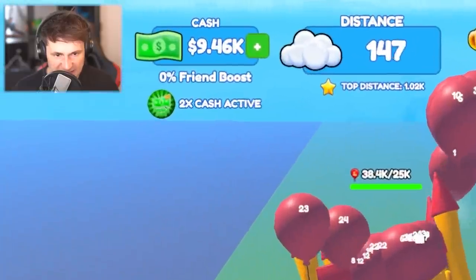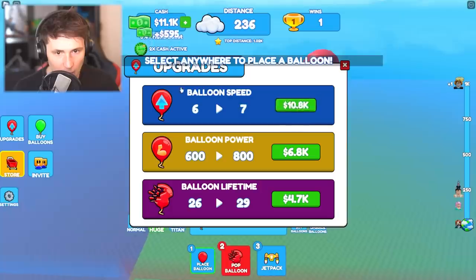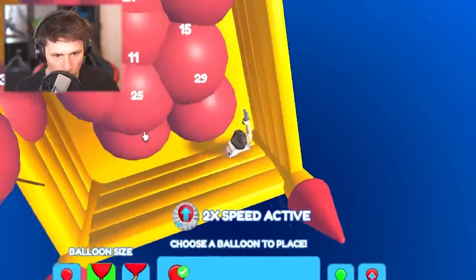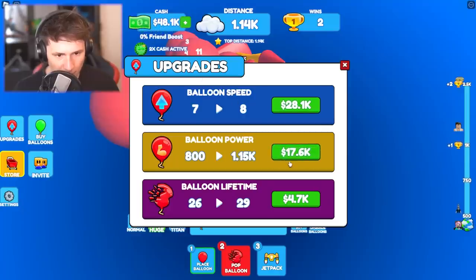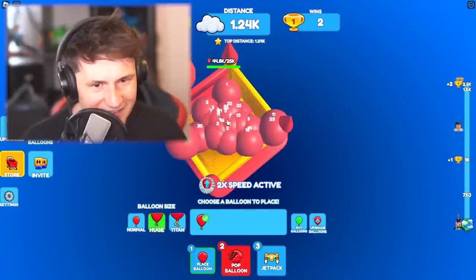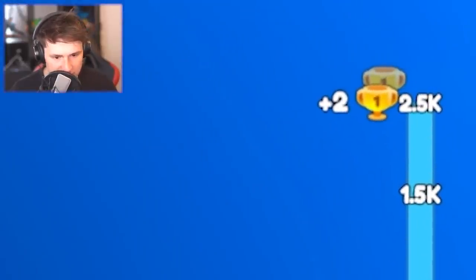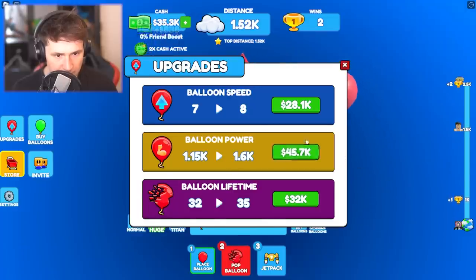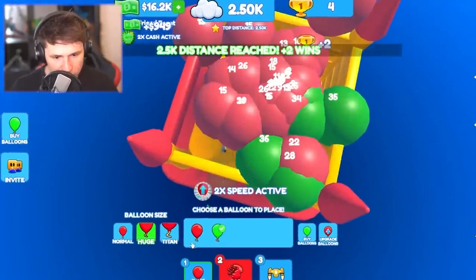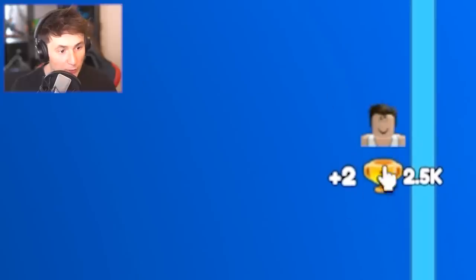Alright boys, we're getting $600 per second. More balloon speed — this baby is about to speed up. I hope you're ready. We should probably get more balloon power just in case. I feel like this thing's gonna blow up any minute now. Can we get two wins? We're aiming for two wins at least. Our next upgrade is gonna be balloon speed. That is fast — that is real speed. We're no longer using red balloons, we're using green balloons — these are a little stronger. And there we go, we got two wins!